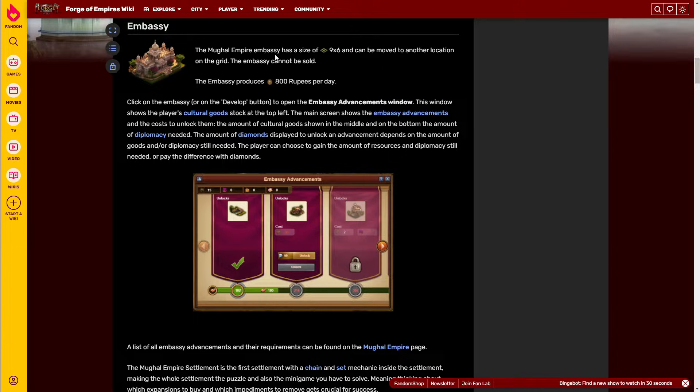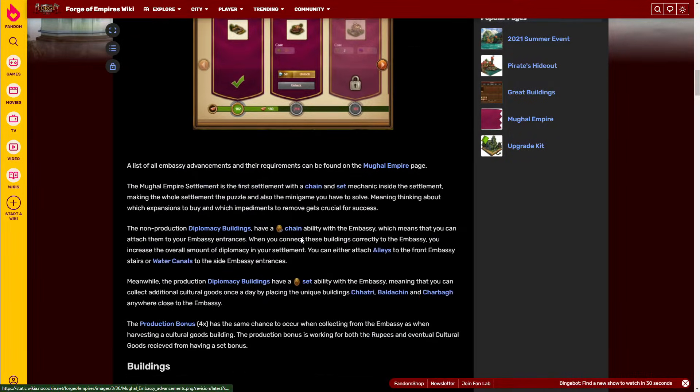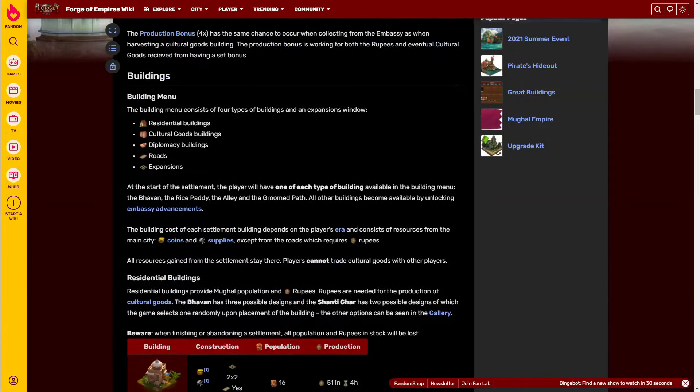You have the embassy of course — it is quite big, it is 9 by 6, and it produces some rupees, and as we'll see it also might produce some goods. Then you have the usual buildings: residential buildings, goods buildings, diplomacy buildings, and roads of course.